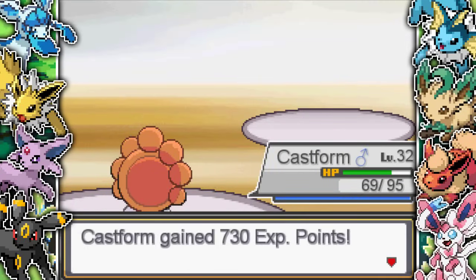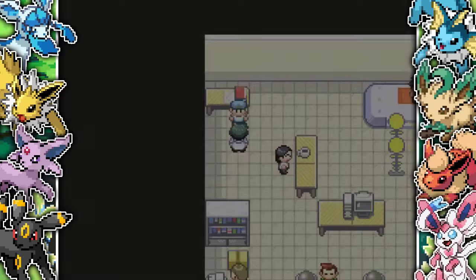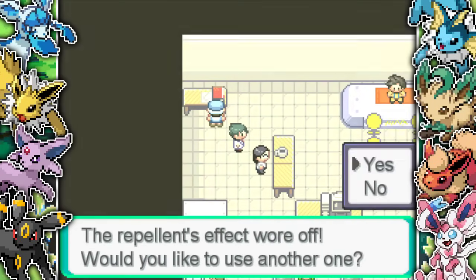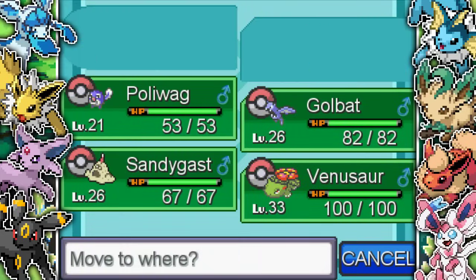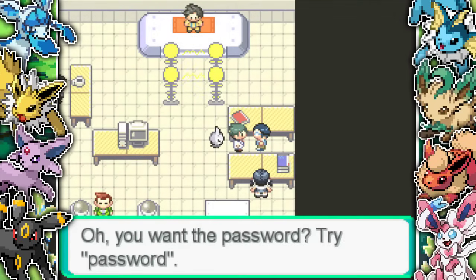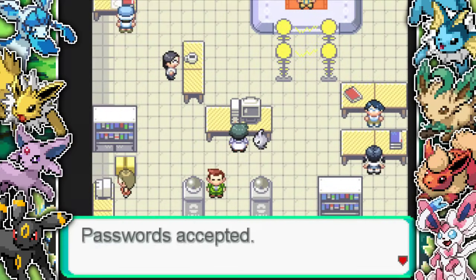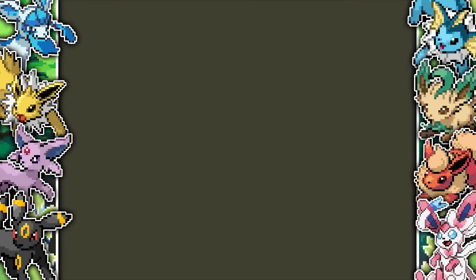I'm just taking out all the different trainers, getting XP on Castform and Pelipper. The first password is 'best gym leader one' and the second is literally just 'password' - the worst two passwords really. With both passwords entered, the coils are disabled and we can now fight the gym leader.